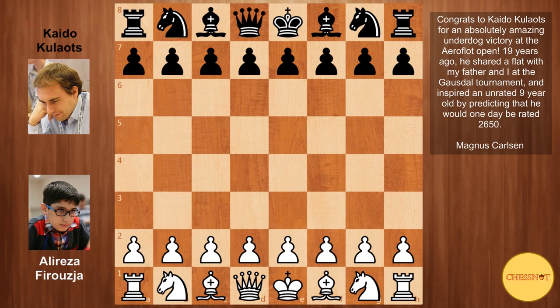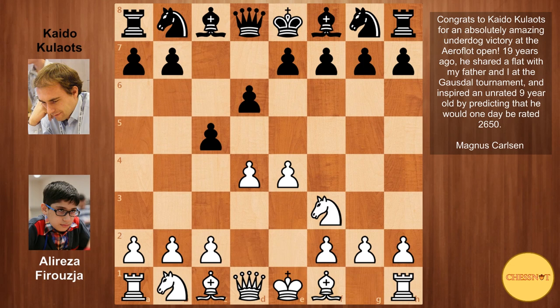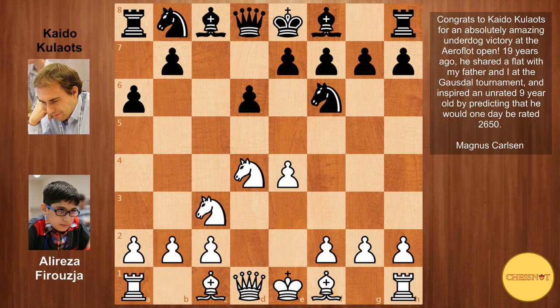This game was played against the Iranian prodigy Alireza Farrokhzad. Farrokhzad had white and he opened with e4. Sicilian Defense from Kalauts. We have knight f3, d6, d4, pawn takes, knight takes, knight to f6, knight c3, and here a6. Kalauts goes for the Najdorf.